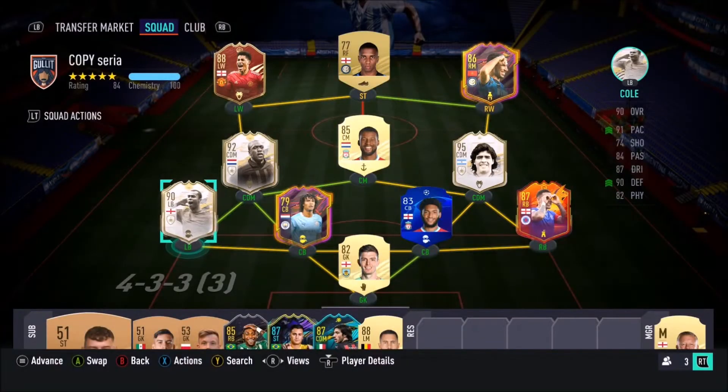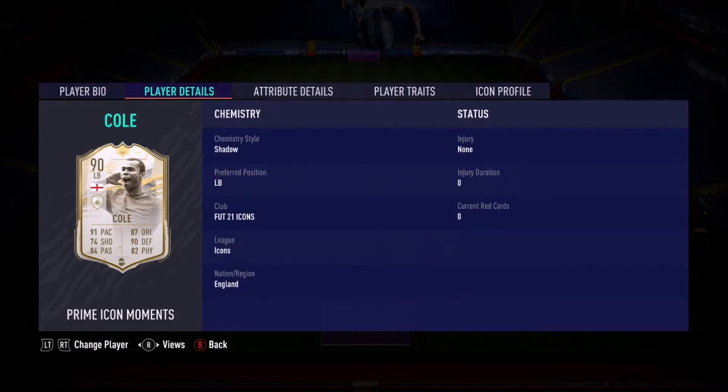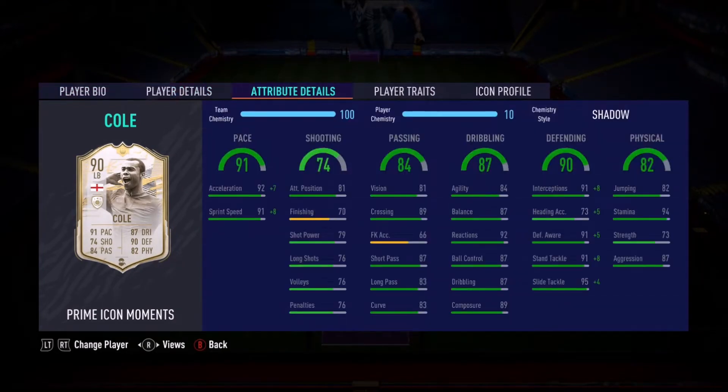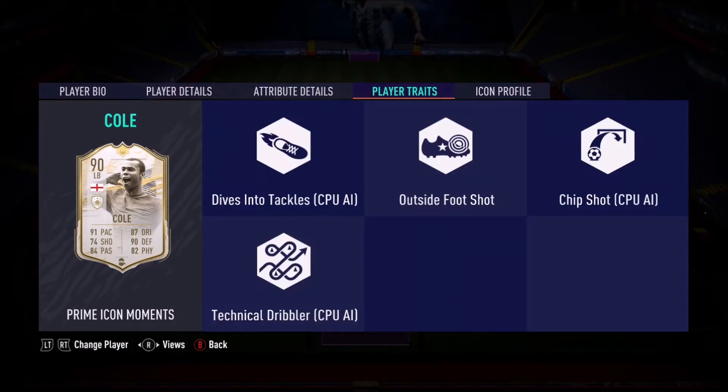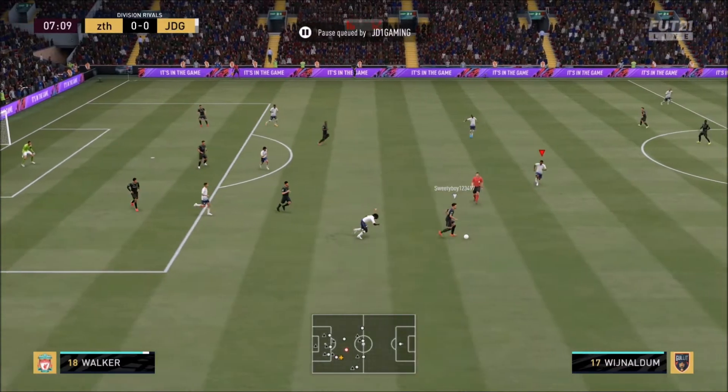Hey guys, welcome to the video. Today we look at Prime Icon Moments — four star skills, two star weak foot, left footed. This card looks absolutely sensational. He would be an amazing left wing back, an amazing left back, a good CDM, but an outstanding center back. He dives into tackles out of the foot — this card is really really good.